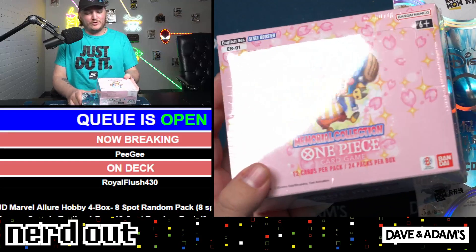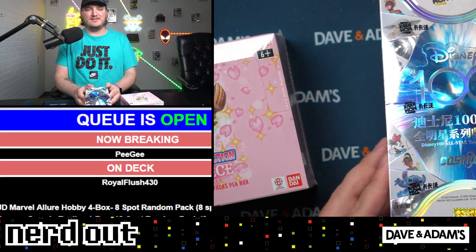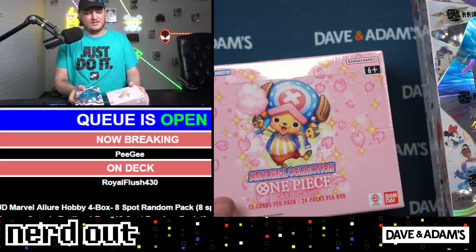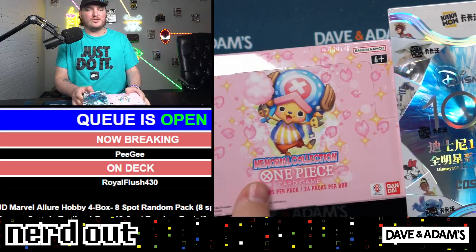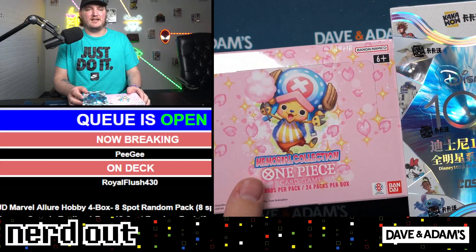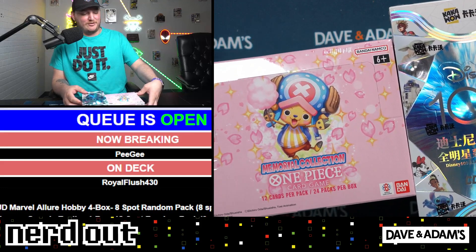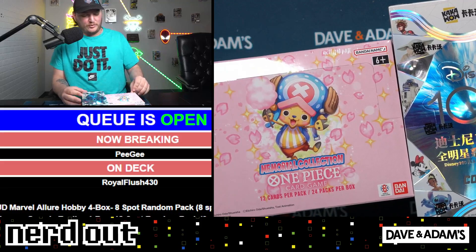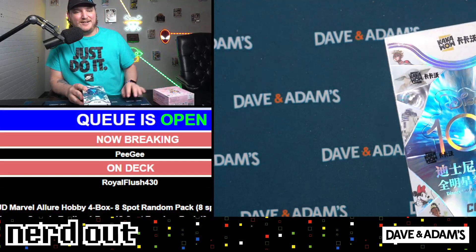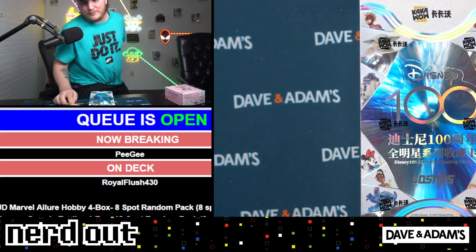We have a little memorial collection, one piece, and a little Disney 100. Is there an order you'd like us to open? Do you want to do Disney, do you want to do One Piece? Dealer's choice, you let me know. Open the boxing. Yeah, I would love a personal with me — Jay wish that would be super fun. Disney first, perfect, sounds good. Let me just get a box for the cards and I'll be right back.